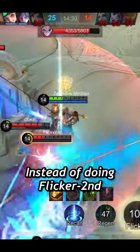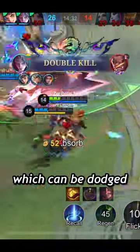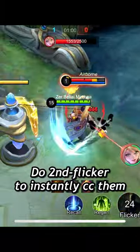Quick Tigreal tip: instead of doing Flicker 2nd to push enemies, which can be dodged if they're good at reacting, do 2nd Flicker to instantly CC them.